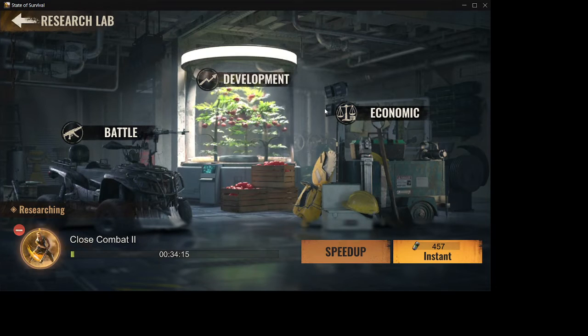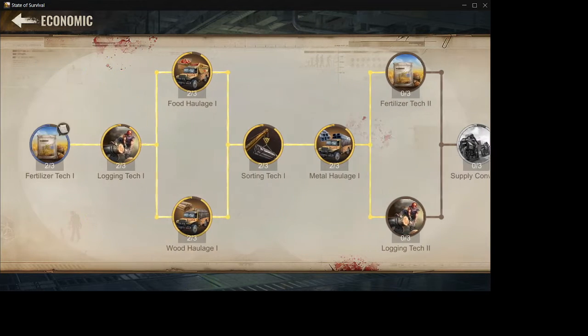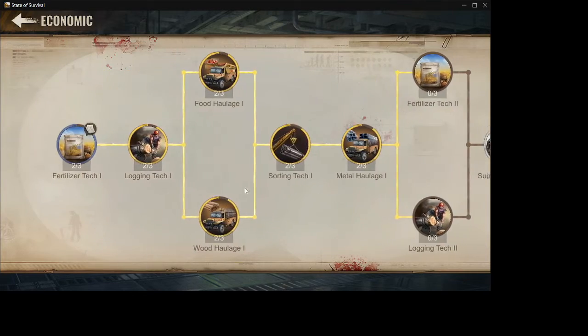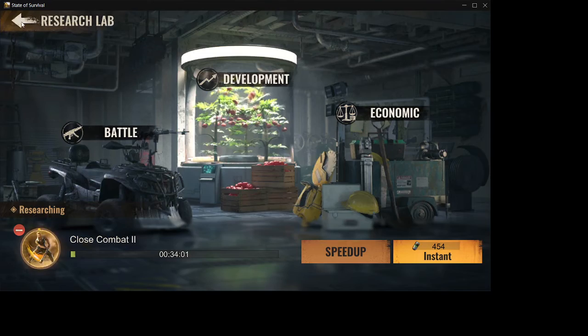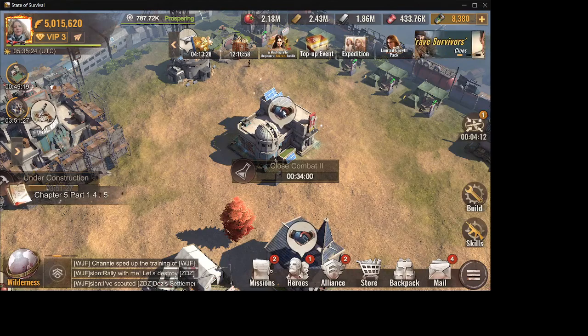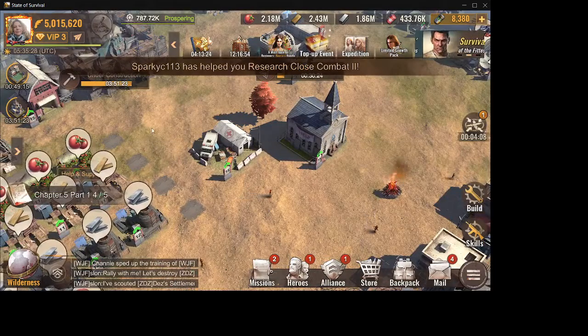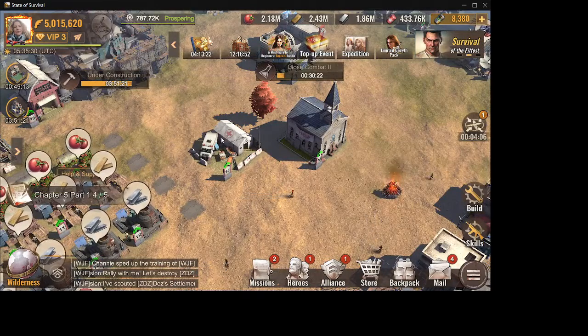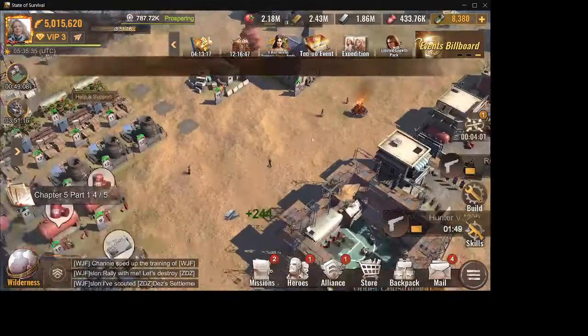If you are focusing on getting resources and stuff like that, go into economy and get those up. I need to start focusing on this. We have a soft event tomorrow and one of the stages will likely be to use research, so we'll just boost it up then.